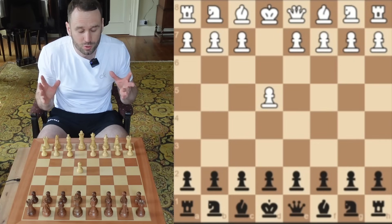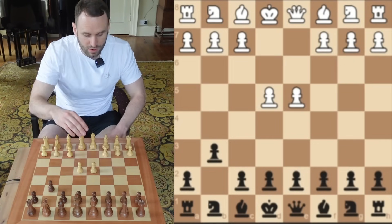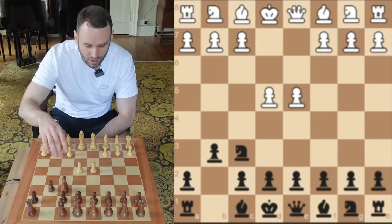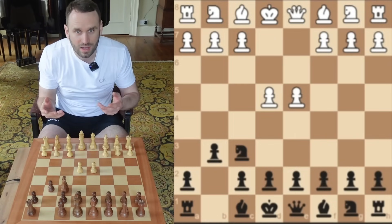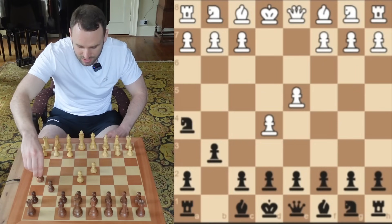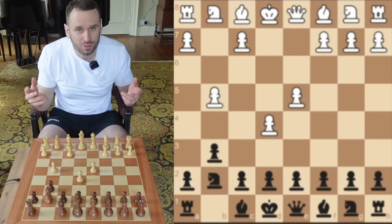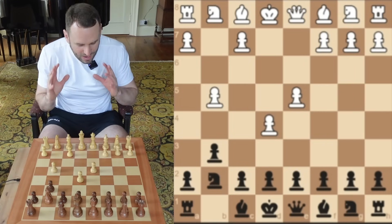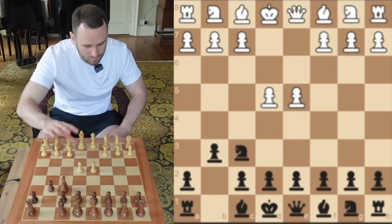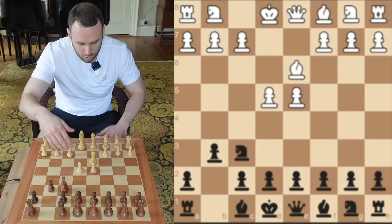Jospum opens with E4 here. Magnus goes G6. Jose's like, thank you very much, I'll take the centre. Magnus keeps coming with the knight, and this is the Norwegian defence, or North Sea defence, and he's gagging for you to push forward. Kick his knight — I dare you to go G4. This is all very playable. He calls it the Norwegian rat. Magnus loves these kind of positions. So Jospum doesn't go for that stuff — he just maintains his centre.